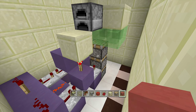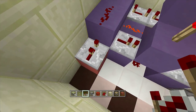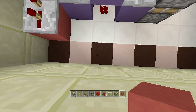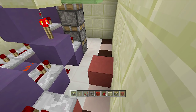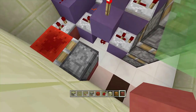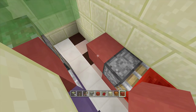To start the input, come back over to where we had our lever, place down a block, and put a repeater going into this block on two ticks delay. Then come back to the bottom left-hand corner and count over three blocks, and place a block here. Face a sticky piston going towards this two-tick delay repeater and put a redstone block in front of it.